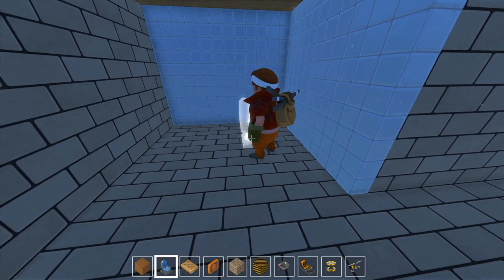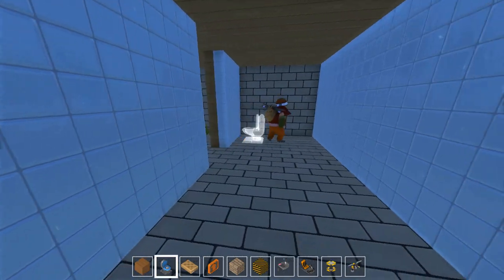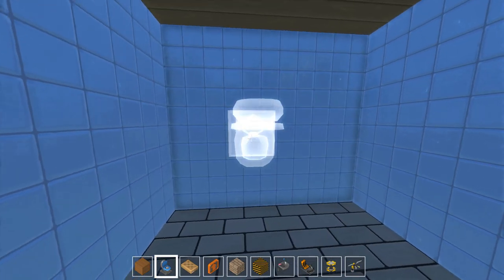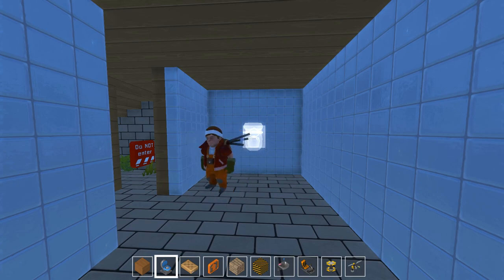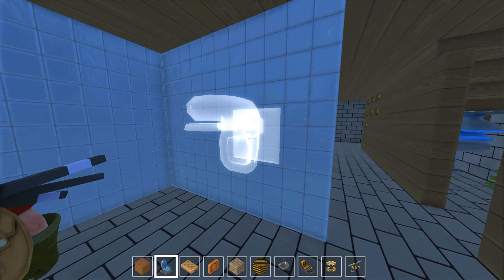Yeah obviously we need some tiles. I agree they look great. Oh by the way, do you know that those objects that are in the game but not actually in your hotbar — like indestructible block? Oh yeah, you can mod them in. There's like red wood and there's like glass.